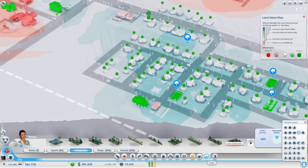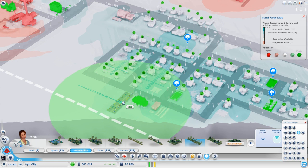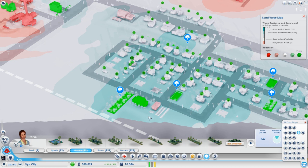Tree-lined walkway next to the mayor's house? Why not? If I'm the mayor, that's what I want to live next to. Executive decision, done.